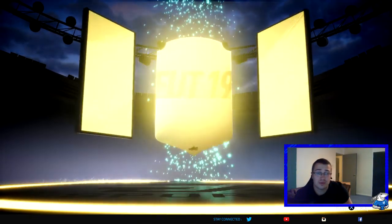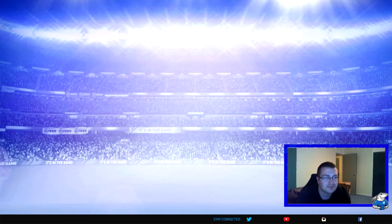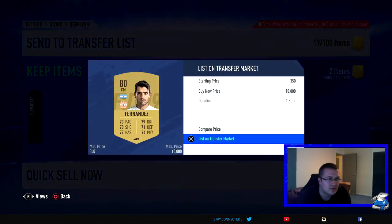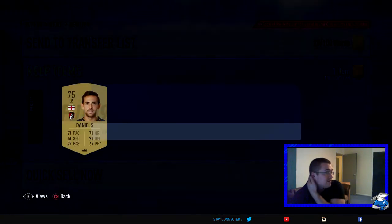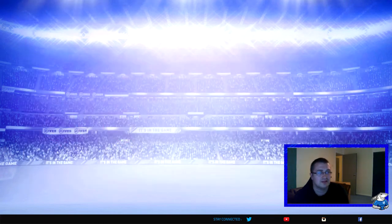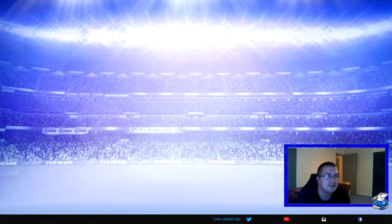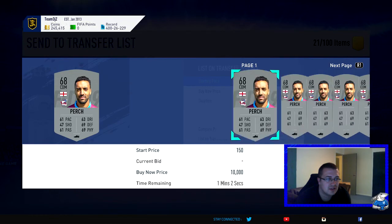Another pack — no walkout, but we do get boards, which is great. Portuguese Lopez, 84 — that's great. We have a few global players too. Daniels is already a duplicate so we can sell him, maybe 25k or so. Let's open this one — come on EA! Nothing again.